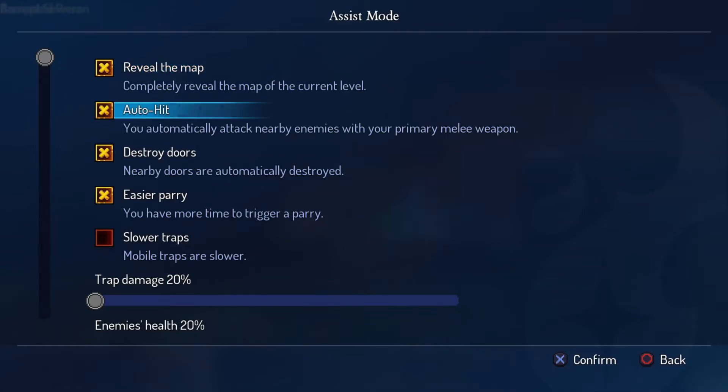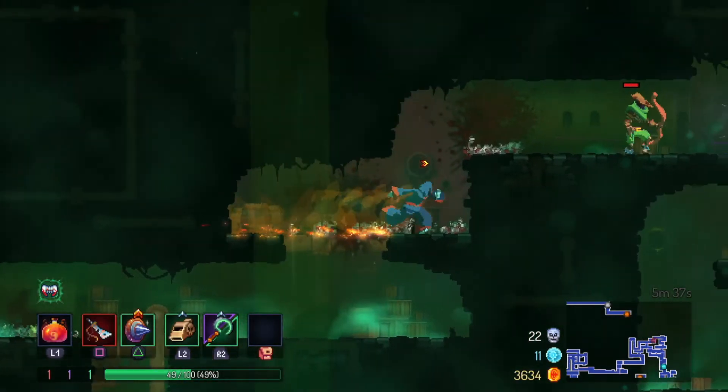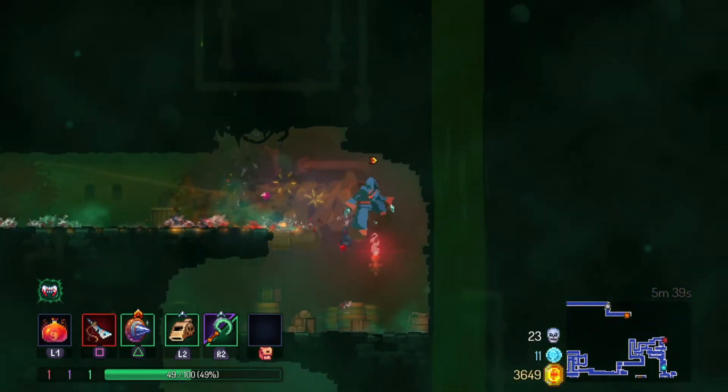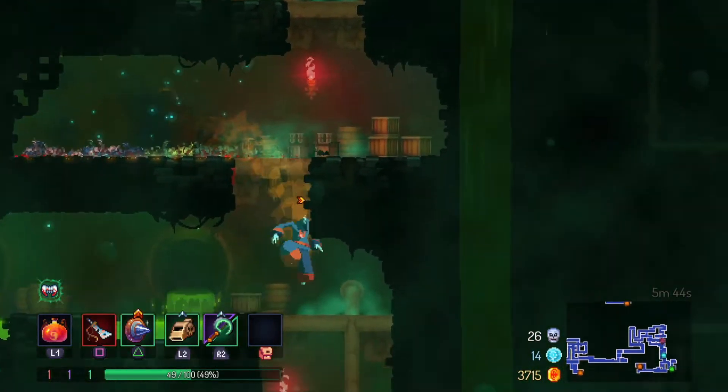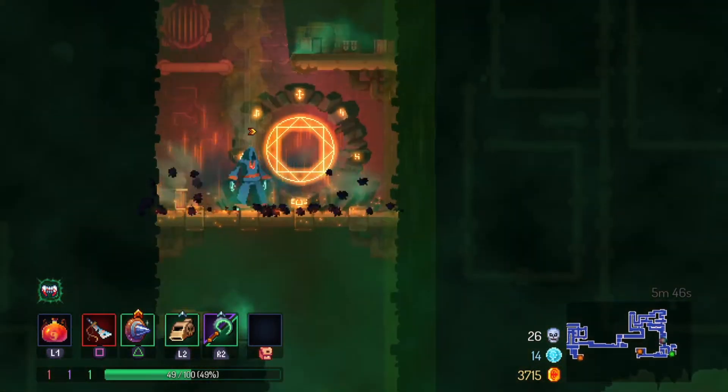Turning on Auto Hit allows you to automatically attack enemies with a melee weapon when you are within close proximity to them. This reduces the need to press the attack button. This does not apply for bow weapons.